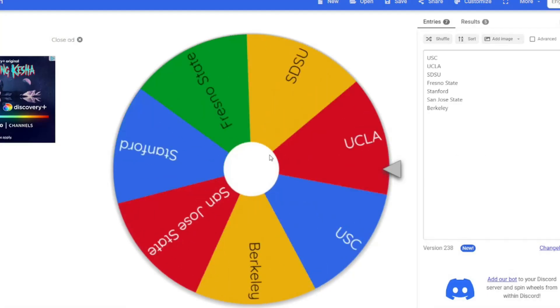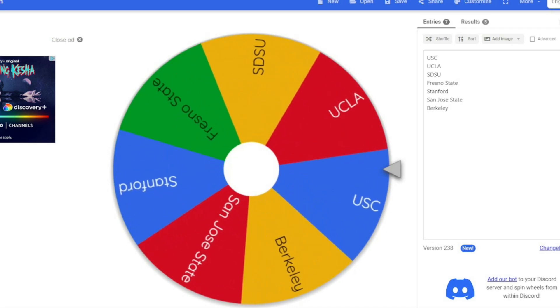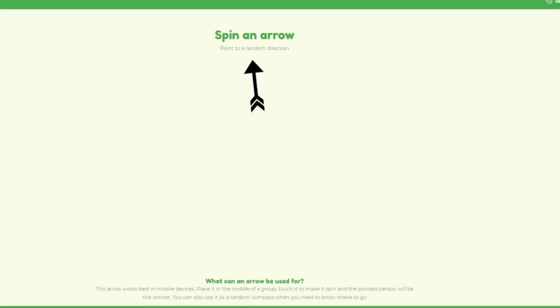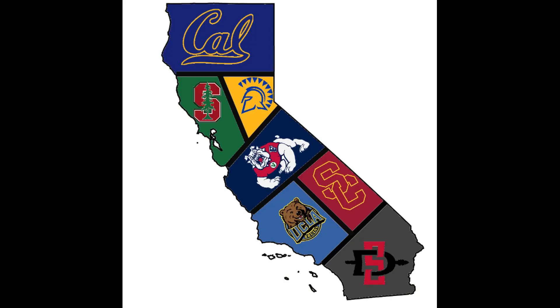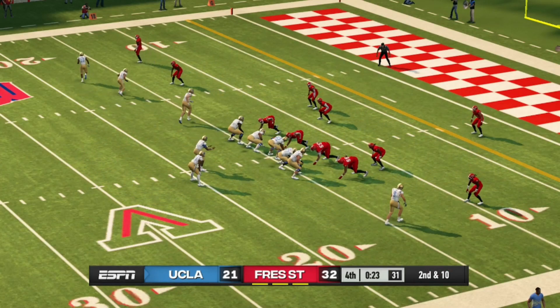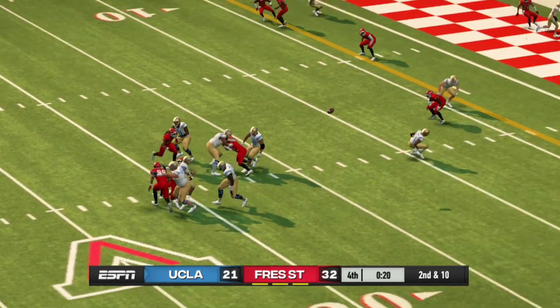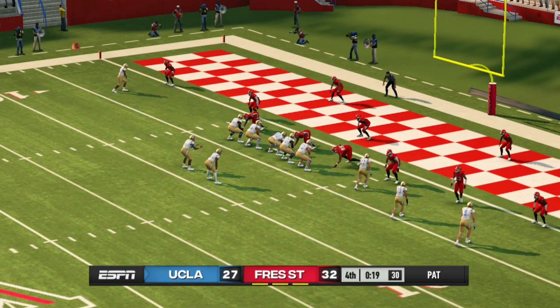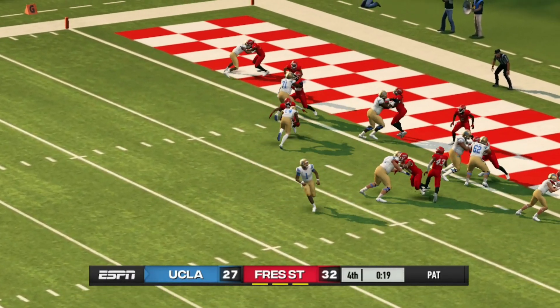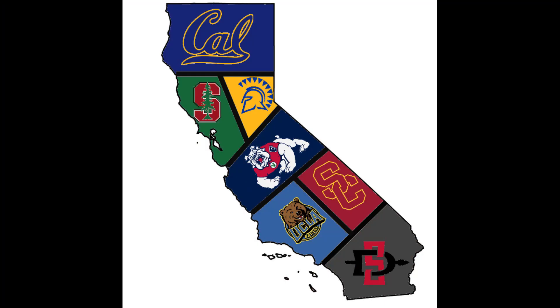Now the first spin could really change the trajectory of this video. It looks like it's going to be UCLA, and they're going to head north — directly north of UCLA is Fresno State, so that's who they'll be playing to start off the video. UCLA is down by 11 in the fourth quarter with 20 seconds left. Dorian Thompson hikes the ball, steps up in the pocket, and finds their open receiver for a touchdown. They go for two and convert, but Fresno State recovered the onside kick and were able to keep their territory, winning 32-29.